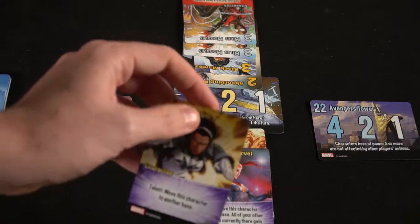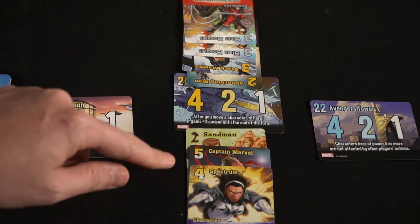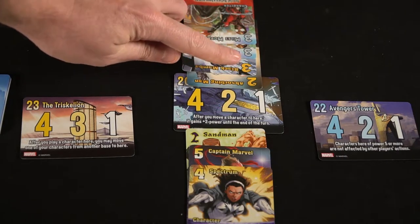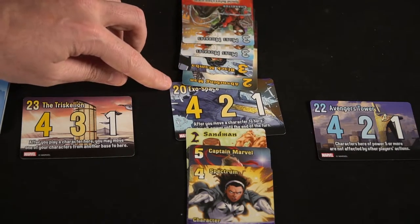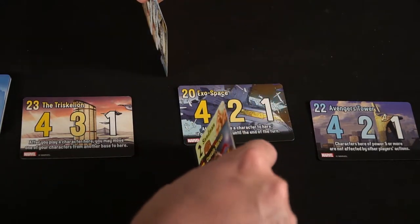So, bases. There's a total value on the top left-hand corner of each base, and that is the cumulative value that you and all of your opponents need to reach in order for the base to score. So if I have a 10 and my opponent has a 12, that equals 22, and if the base is a 22, it's going to score. When a player places that last unit reaching that value, at the end of their turn, that base will score the victory points.